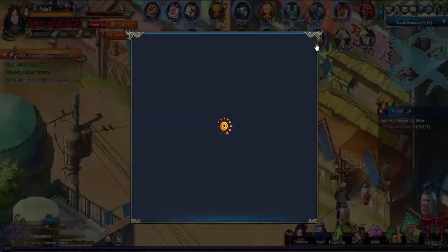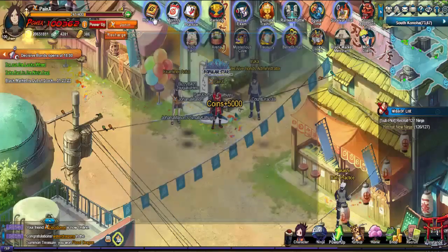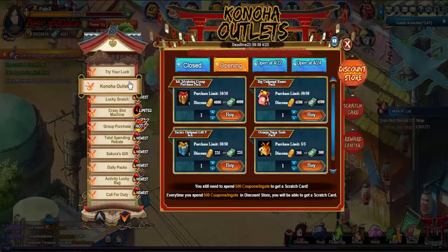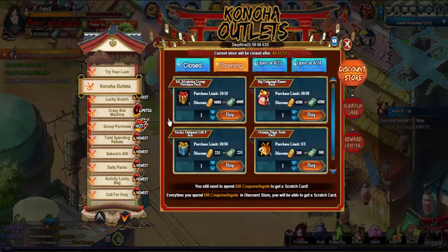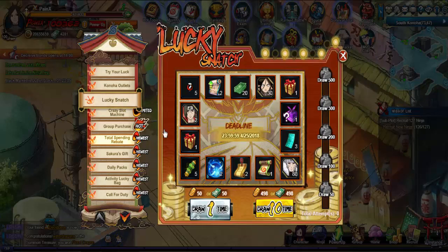We got the new events and a few new things that have been added to the game, so we'll be touching on that very shortly. Let's go ahead and check it out right now. Konoha Outlet — I don't really mess with this because you have to kind of spend to get scratch cards and then be able to get stuff from the reward shop, so I don't really worry about that at all.